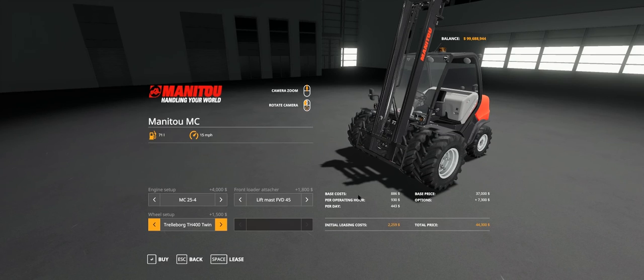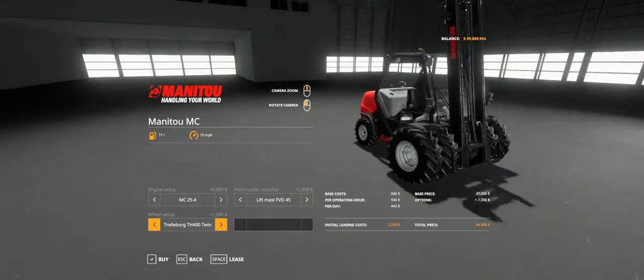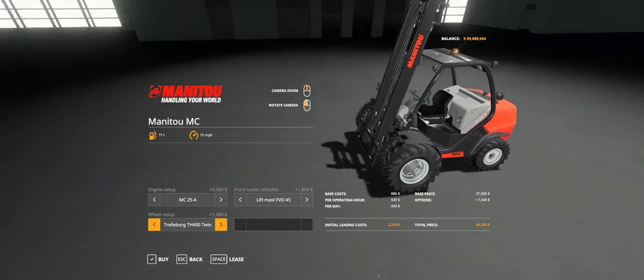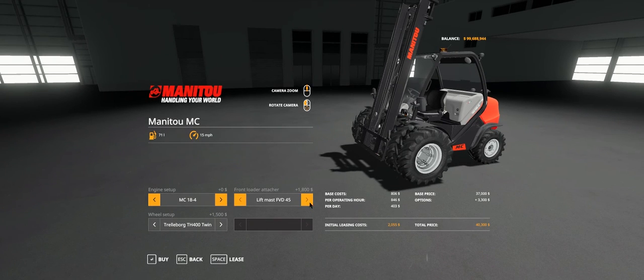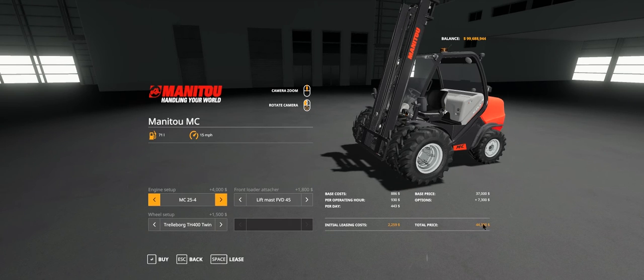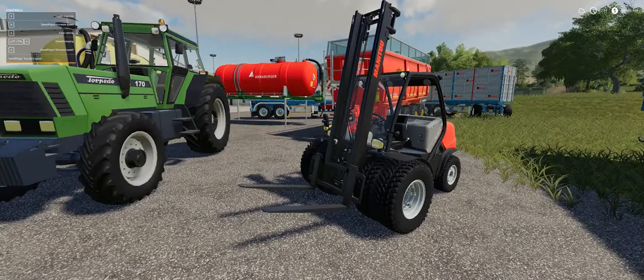You can't change the color. The MC 25-4 maxed out with twins is going to be 44,300. That's the Manitou forklift MC 25-4 and MC 18-4.